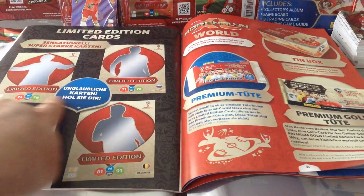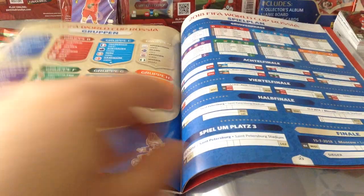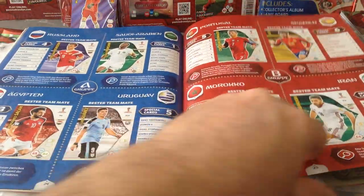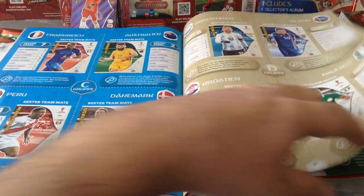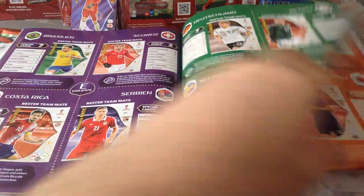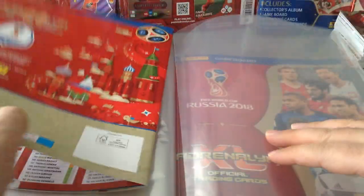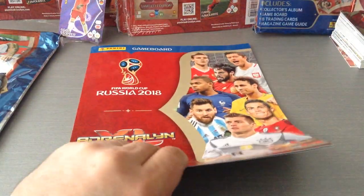These are gonna be the three: Belgium, Russia, and a hidden one — I don't know what that is. Here's the game schedule for the World Cup and a breakdown of each country and how many special cards they're gonna have in the collection. And at the end, of course, it's the checklist. In addition, you do get the same design of the game mat.